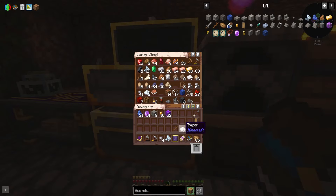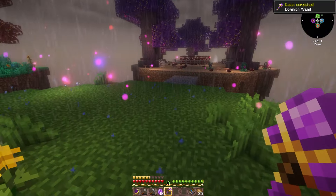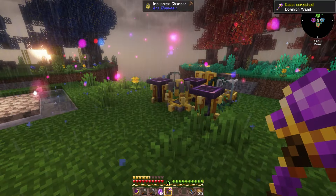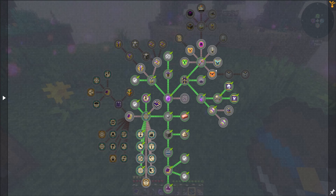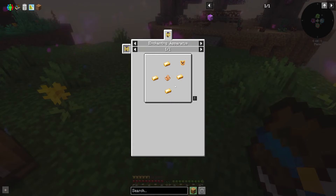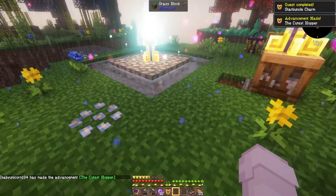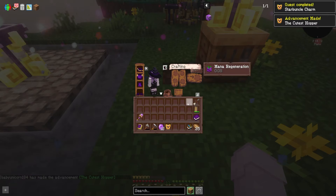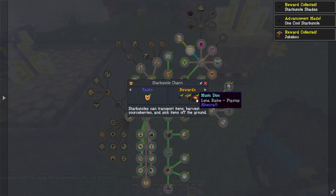So we can definitely do that - grab a stick and a gold ingot. I'm pretty sure this is used when you have familiars and different things you need to tell them where to go. I might use the starbuncle one soon on one of the farms. Actually let's just create it right now - four gold and one of the crystals. Yes! Definitely gonna have to dye it a cute color. We got some starbuncle shades, a jukebox and a pigstep. That's cool.